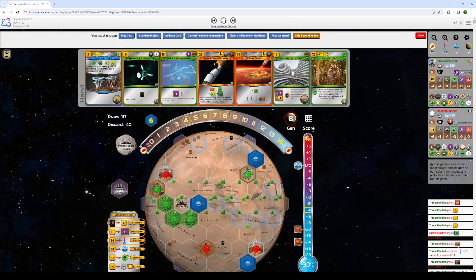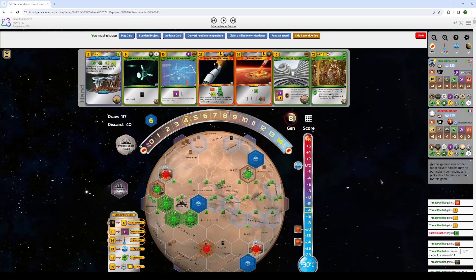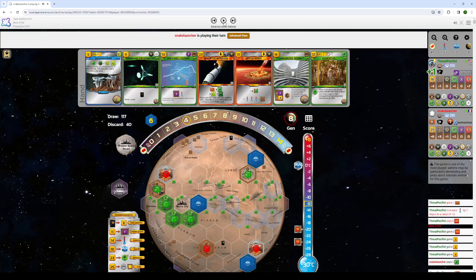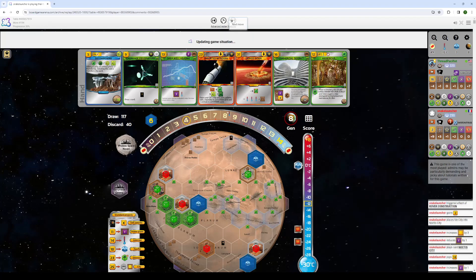I'll take my 26 cash back now. Thanks. Are you kidding me? 26 cash back? Count this up. I can play Deimos Down if I want to here — I can just play Big Asteroid into Deimos Down in Gen 8. Ridiculous. But I just raise my Heat instead. I don't need to get too fancy. Okay, he plays the Noctis City. Remember how I talked about how it could be really painful going around Noctis City? That's why I think it was probably better to have put my Industrial Center over there. But hey — just goes to show you that we all make mistakes, and that's one of the nice things about looking at these replays.